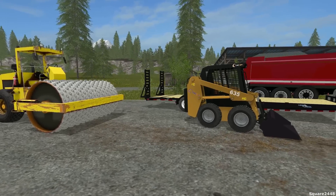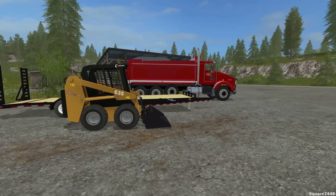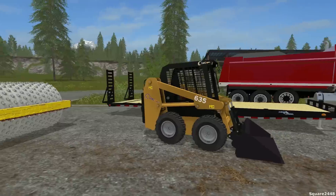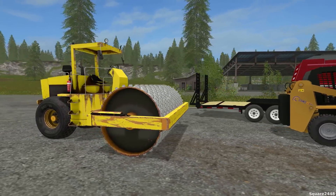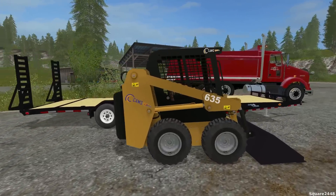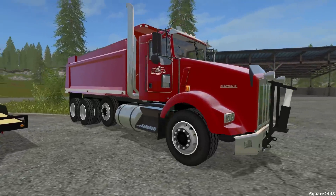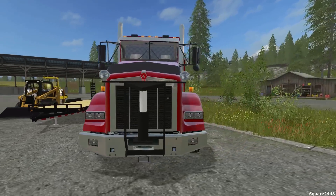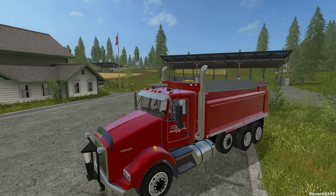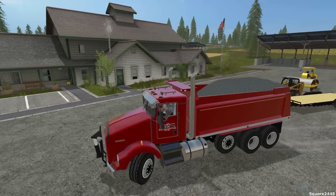What's up? This is Square2448 with a Farming Simulator 17 video, and today we'll be building a large driveway with some new equipment. We'll be using the roller, which is a compactor to compact the asphalt, the cam skids, the tri-axle load trail trailer, and the T-800. At the drop site we have a Massey Ferguson, which we rented from the local farmer, and our old GMC truck — so we'll back up to the trailer and load up.